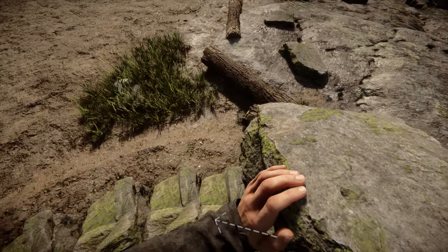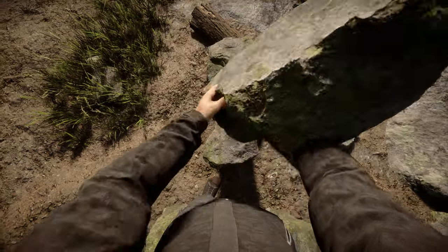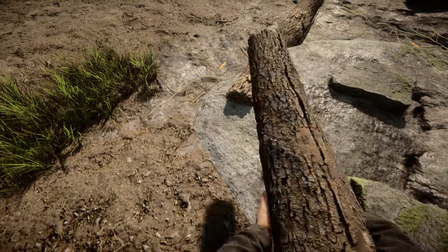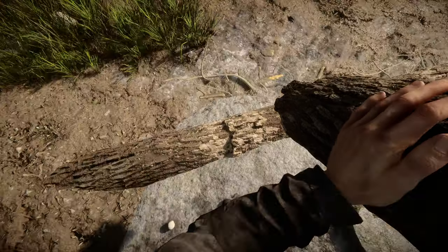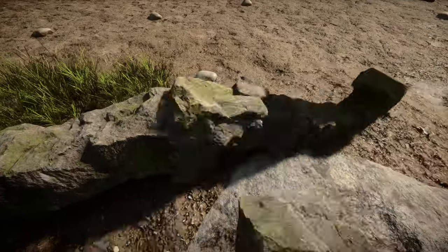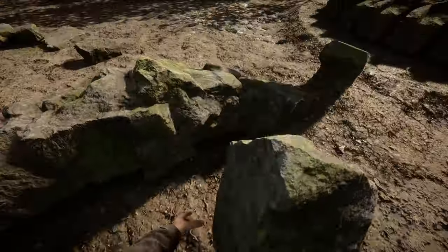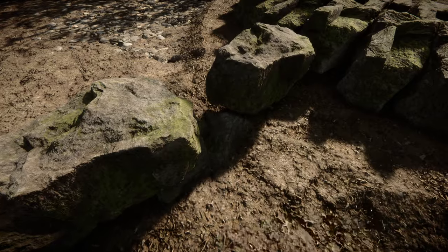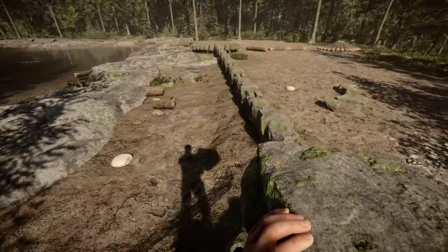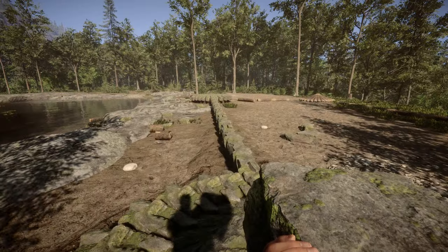I'm going to build the foundation for the first outside wall by placing down a stone beam. I'll double check to make sure it's straight, but because of the very important step we did before, it's guaranteed. I'm only checking to see if I need to throw my PC out the window. The first two circles line up perfectly, and so should the rest.